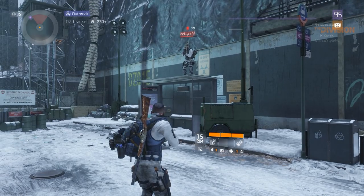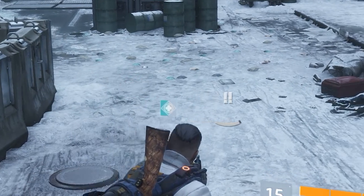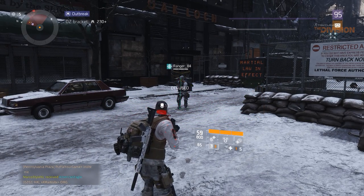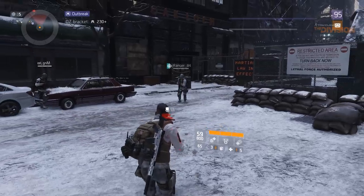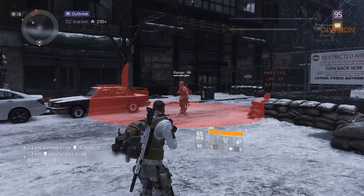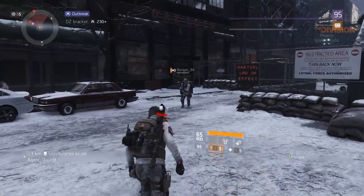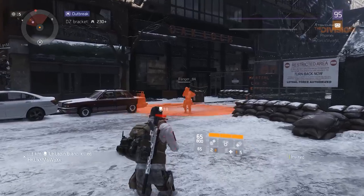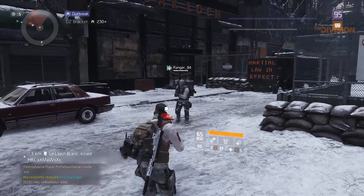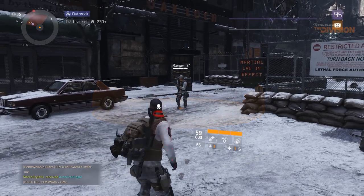I want to give big compliments to the developers for actually showing which type of buff is active when it is activated — you can see a firearm, stamina, or electronics symbol right above the player, which is exactly the type of clarity and identification of buffs I've been asking for. The fact that this gear set works properly now also means that players won't be able to rely on their EMP grenades anymore to apply the disrupt effect, so people are again going to run around with the EMP sticky bomb. Which isn't a bad thing — it just means I'd like to see the stagger removed from it for the reasons I mentioned earlier.